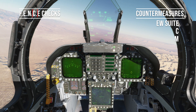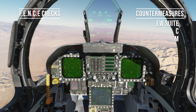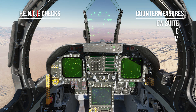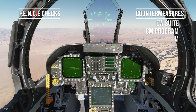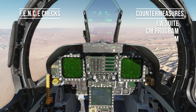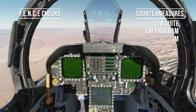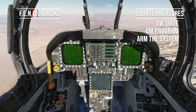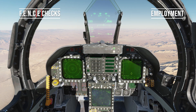Countermeasures — the acronym here is ECM. First: EW suite is on and warmed up. EW format selected and configured correctly. I have boxed HUD, but that's personal preference. Countermeasures programs set for program one, and the correct program in — manual one is the program I want. Finally, armed: the dispenser is on and the jammer is on. Record will be set according to the brief.